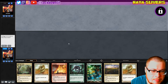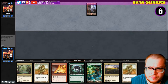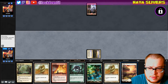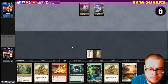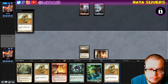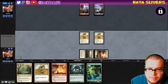A lot of tap lands — I don't know if I like that. I'll keep, but we're going to be a little slow and I'm not a fan of that. Going to play Thriving Heath calling red, pass the turn. Next turn I think we'll just try to go Plated Plated. Yeah, let's just go Plated Plated — pass.